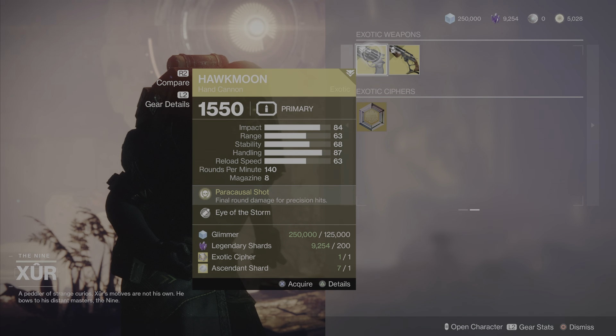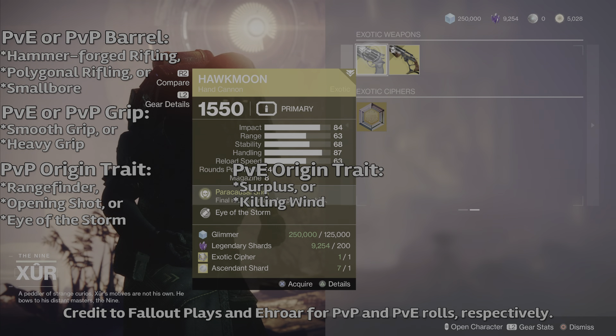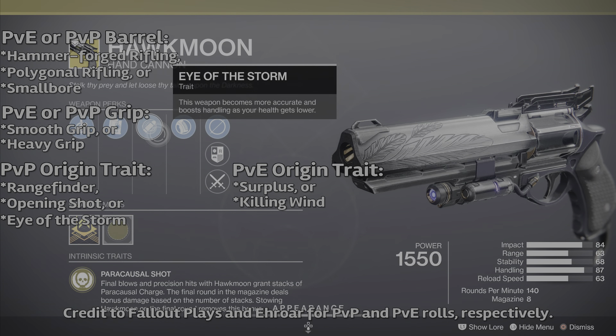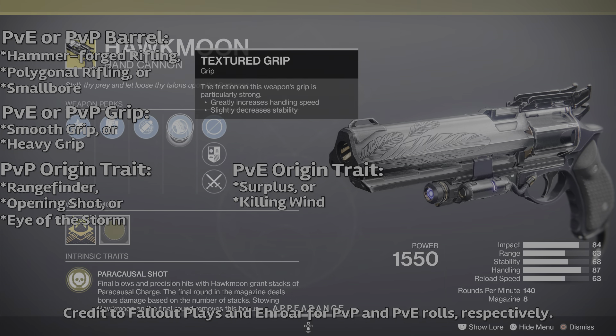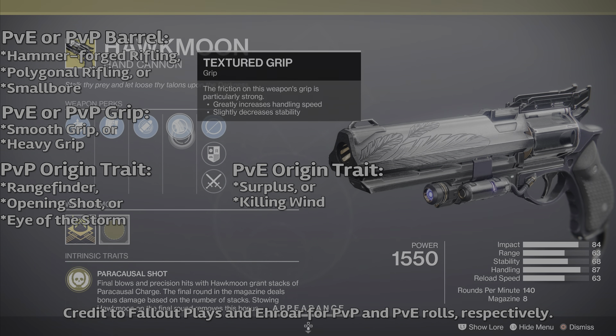When you purchase Hawkmoon, these are the perks you'll want to look out for if you're trying to get a god roll for PvE or PvP. For the barrel and grip it's the same across both — for the barrel: Hammer-Forged Rifling, Polygonal Rifling, or Small Bore; for the grip: Smooth or Heavy Grip. For the origin trait, PvP players want Rangefinder, Opening Shot, or Eye of the Storm, while PvE players want Surplus or Killing Wind.